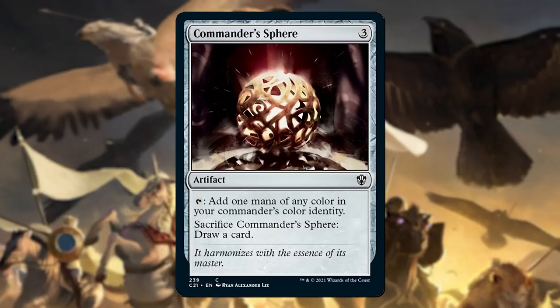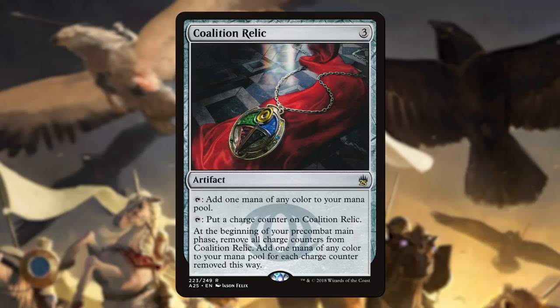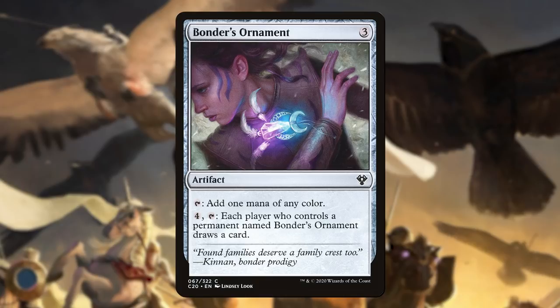If you want mana acceleration as quickly as possible, you'll grab a two-mana mana rock. But the three-mana mana rocks have a lot of room for customization based on your deck. For example, if you want mana as quickly as possible, you might grab a Catalyst Relic. But if you want a card draw engine, maybe you'll grab a Bondar's Ornament. Or if you're locked into blue, maybe Midnight Clock is the card that you want. There is a ton of room to try things on three-mana mana rocks, so I guess you'll have to stay tuned and see what those are.